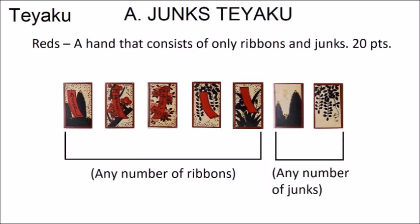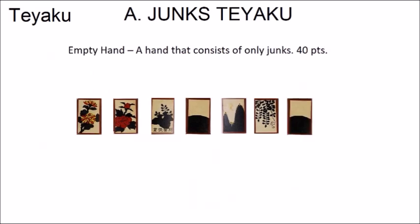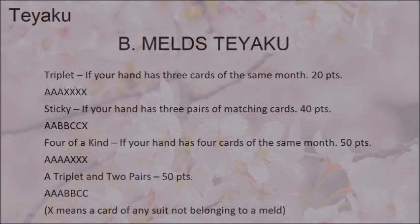Here are the Tei Yaku. Junk Tei Yaku — note all willow cards count as junks. Reds: a hand of only ribbons and junks, 20 points (all ribbon cards count regardless of color). 1 Cardi Yaku: a hand of 6 junks and 1 non-junk — three types: 1 Ribbon (20 pts), 1 Animal (20 pts), 1 Bride (30 pts). Empty Hand: a hand of only junks, 40 points. Meld Tei Yaku — Triplet: three cards of the same month, 20 points. Sticky: three pairs of matching cards, 40 points. 4 of a Kind: four cards of the same month, 50 points. A triplet and two pairs: 50 points.